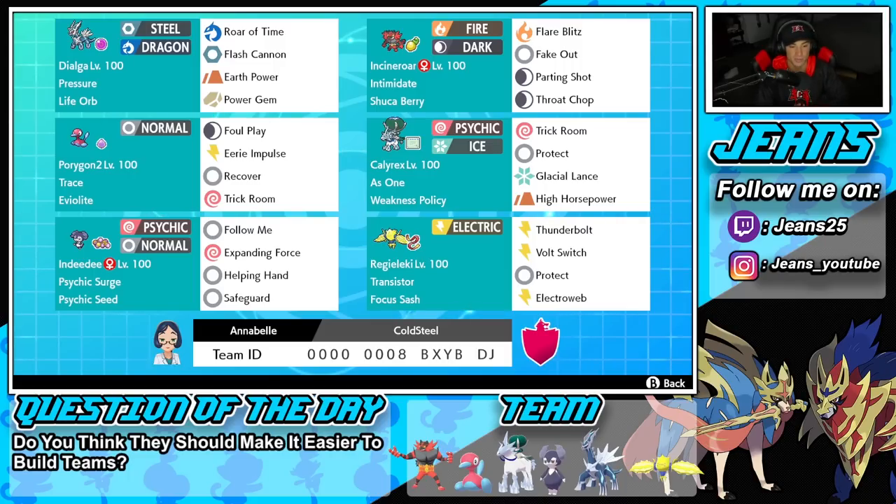The fourth Pokemon on the squad is Ice Rider Calyrex — one of those Pokemon who is just phenomenal in Trick Room. It's got As One ability alongside the Weakness Policy, and it's rocking Trick Room itself, Protect, Glacial Lance, and High Horsepower — which is like a normal set for any Ice Rider Calyrex.